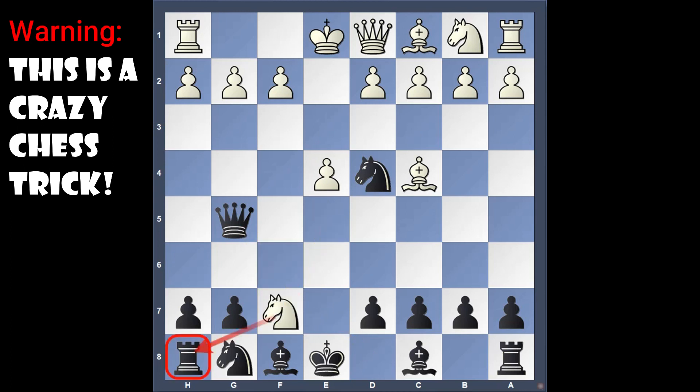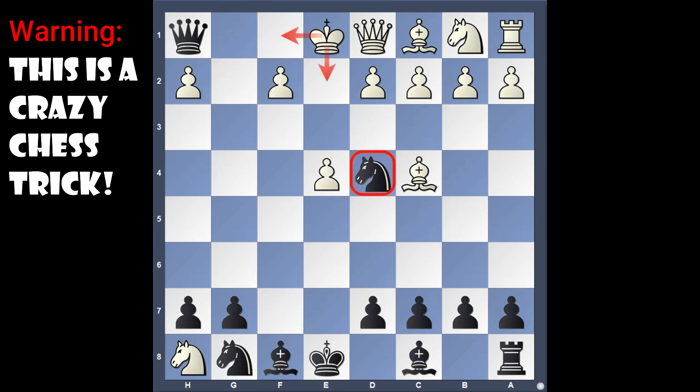But we surprise him with the move queen takes pawn. Now if the knight takes a rook then he is just mated. How? Because the queen takes the rook check. The king can't go anywhere because of the knight and the queen.